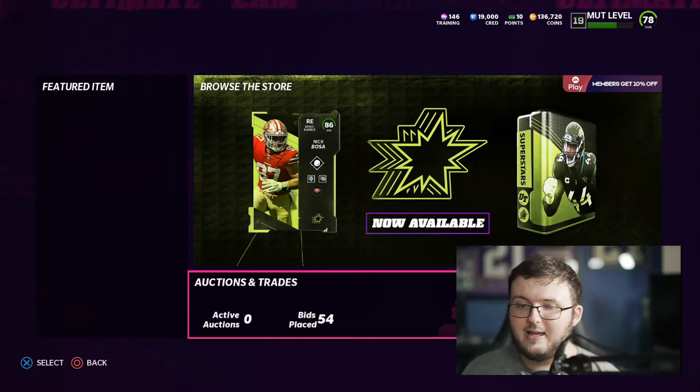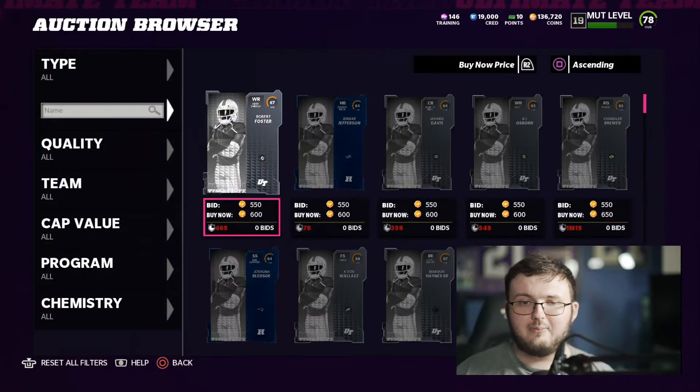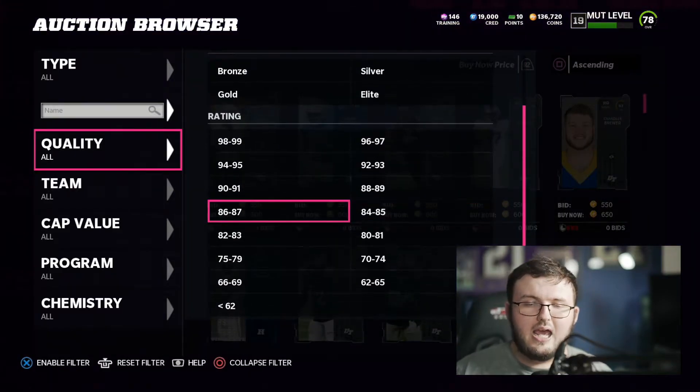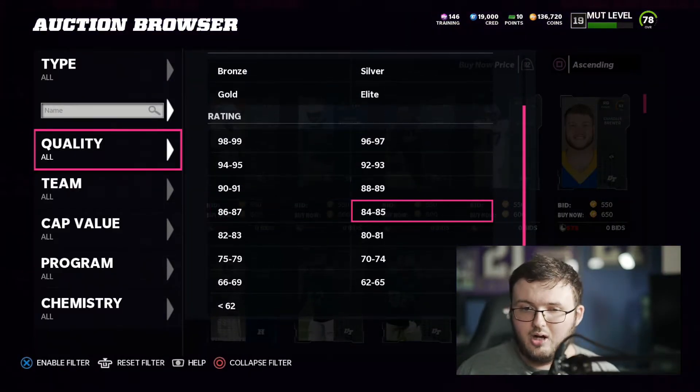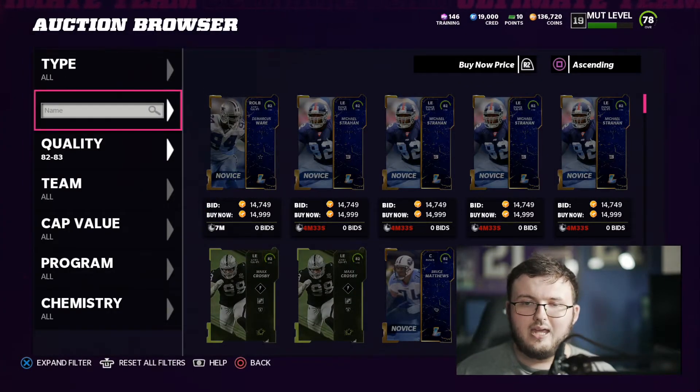This applies to any overall I listed — you can do this exact same concept. To sort by overalls, all you're going to do is go to quantity and then choose whatever overall you want to start with. So you might want to go ahead and start with 83 overalls.